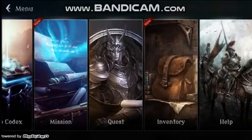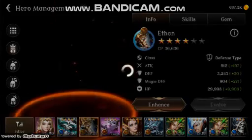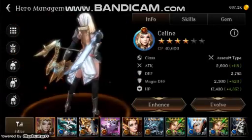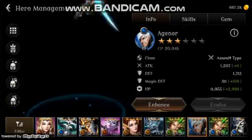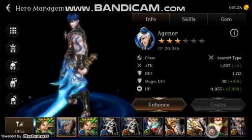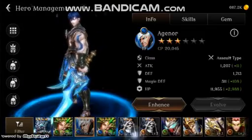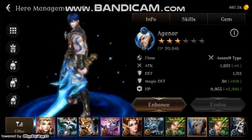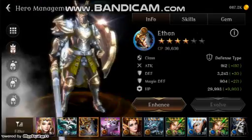I'm still trying to learn the game, I don't know that much, so we'll see how this goes. We started off with this character — Selene, Ethan, Arginor — I don't know. And then like one other which I'm not sure. I summoned a couple of times and they give you some scrolls on the way.